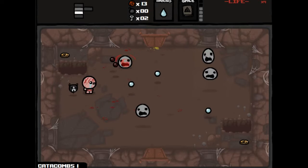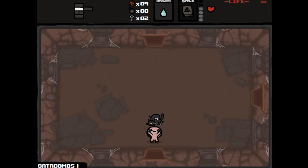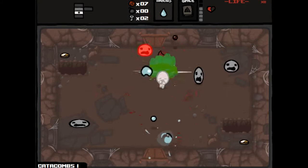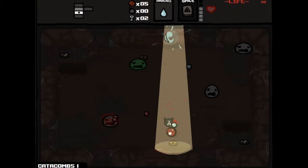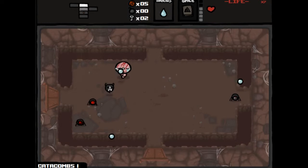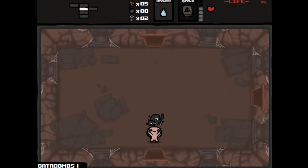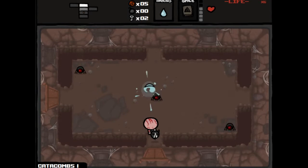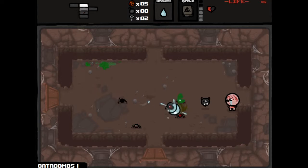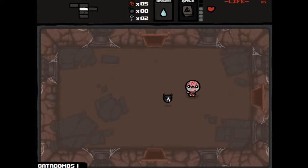I'm probably gonna die here because I'm terrible at dodging these. Please don't kill me — he killed me. At least we have one HP now, but that's not gonna help us really in the long run. I died again and I'm losing all my money, which is horrible. I've gone through three lives already. This is the choice I made — I decided to try to become Guppy, knowing full well it's risky, and this is what's happening.